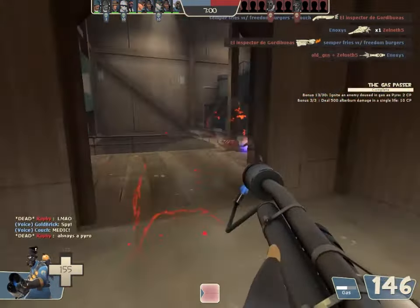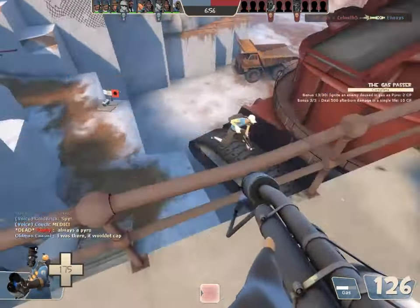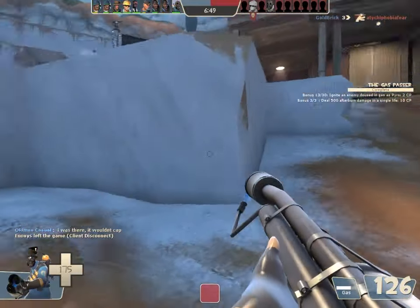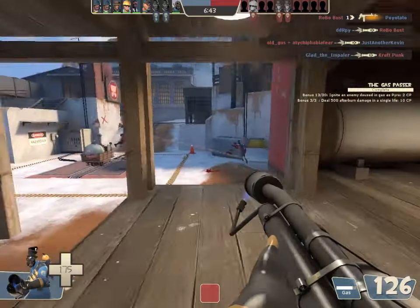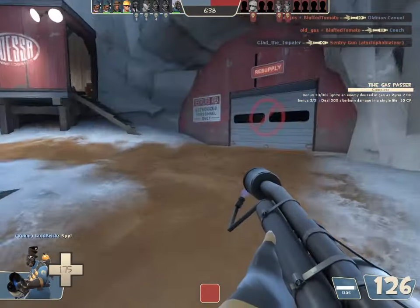Wait, how is he still alive? Is there a part of the map where — oh! You can go all the way down here? That's how he lived, and there's a health kit right there. That's crazy! I'm flanking so hard right now — let's go. I am the Spyro. That's what I am.